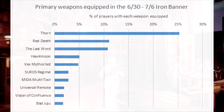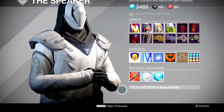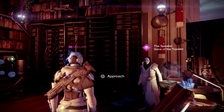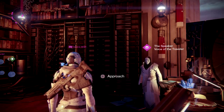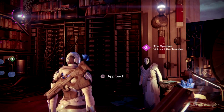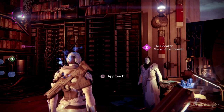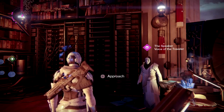Bungie went ahead and showed a graph showing the most popular weapons being used in Iron Banner right now. Number one of course being the Thorn — we've talked about this multiple times, especially when it came to the Trials of Osiris video. You can't help but notice how many Thorns are out there. Second best was Red Death, third Last Word, then Hawkmoon, Mythoclast, Suros Regime, Multi-Tool, Universal Remote, Vision of Confluence, and Bad Juju — the most popular weapons over the last week of Iron Banner.